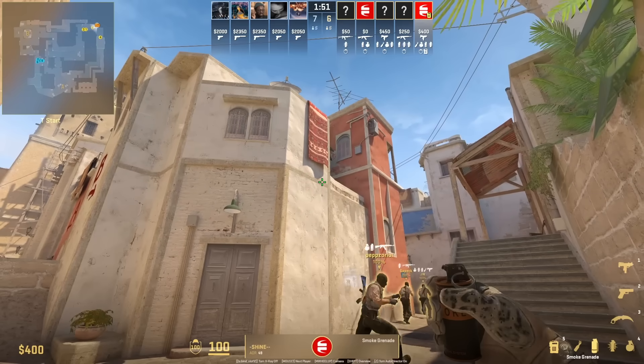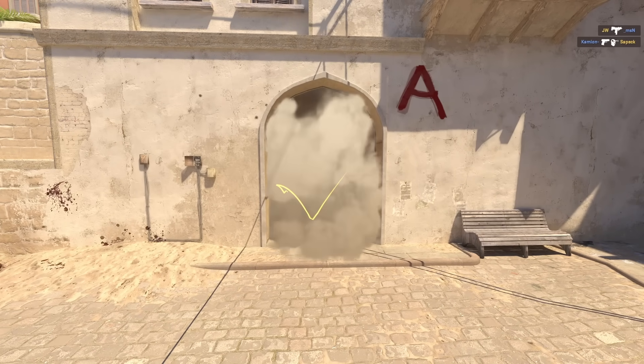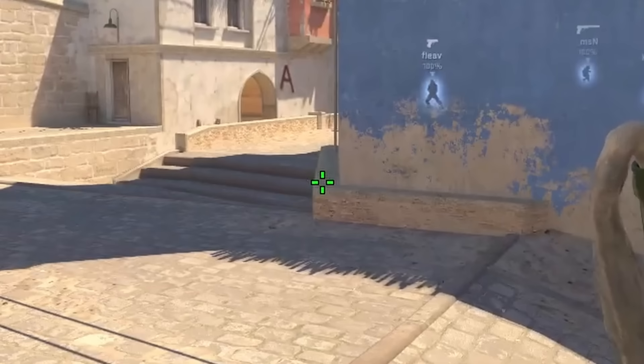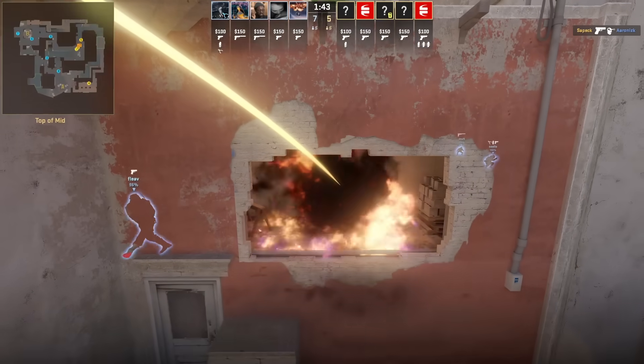One more way to smoke connector from this back corner: put your crosshair here while you're standing, then jump throw. Window molotov from top T mid — stand in this corner, put your crosshair here, run forward and jump throw before you reach that wall.